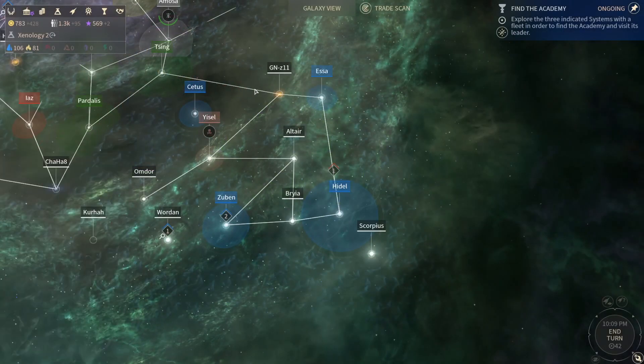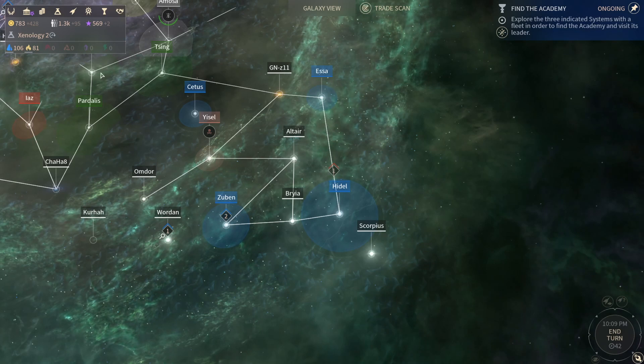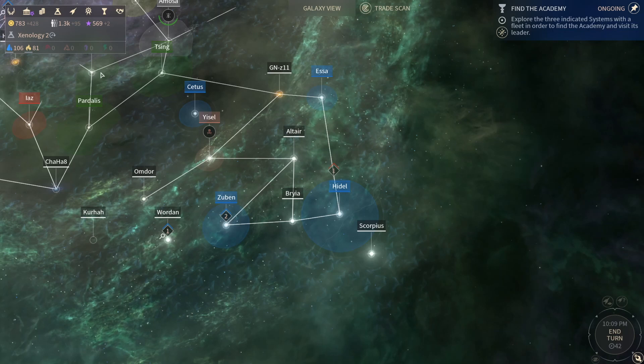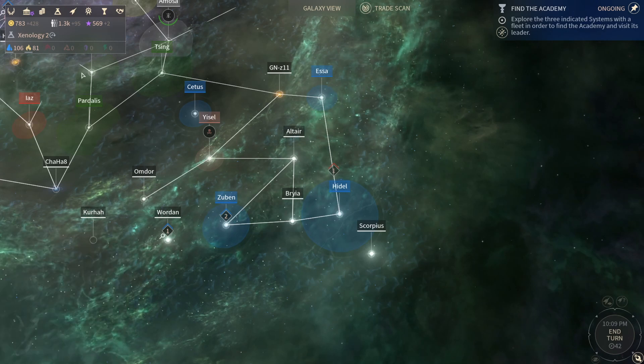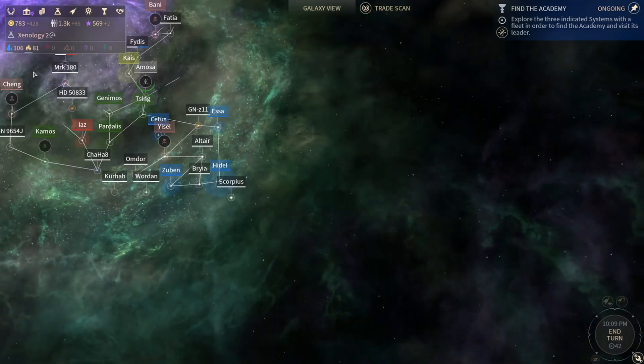Hey, Foxtun Huns here and welcome back to more Endless Space 2. We also have Raven here — she's sitting at the desk being a little cutie patootie. Hi girl, you want to say hello to everyone? She sat down. Welcome back, guys, to Endless Space 2.